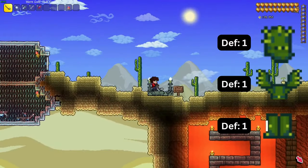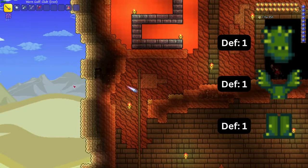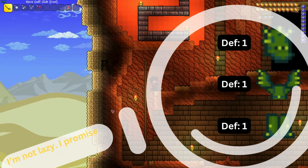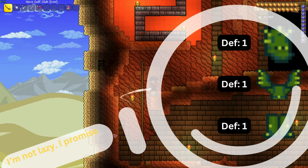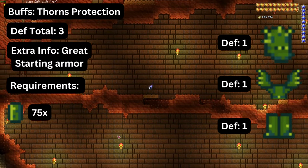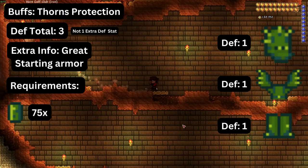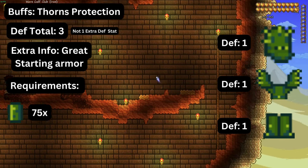Next is cactus armor, which is one of the best early game armors in the entire game, with a helmet, breastplate, and greaves. From now on you'll just be reading how much defense each armor piece provides on screen. The full set buffs include one extra defense and thorns protection, which is pretty good. It's crafted using cactus from a desert.